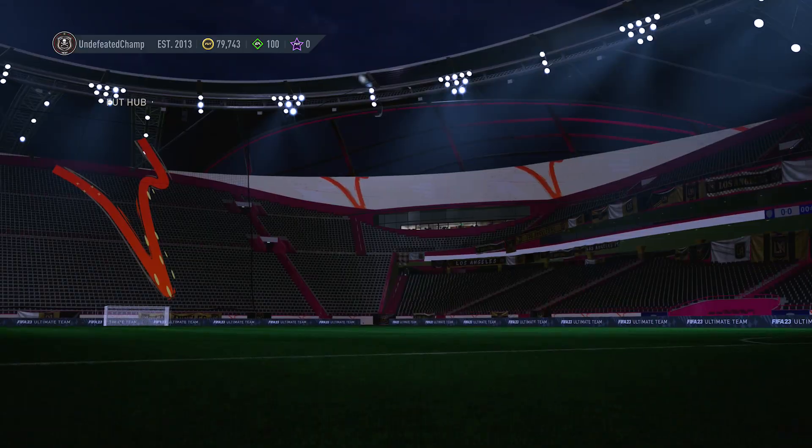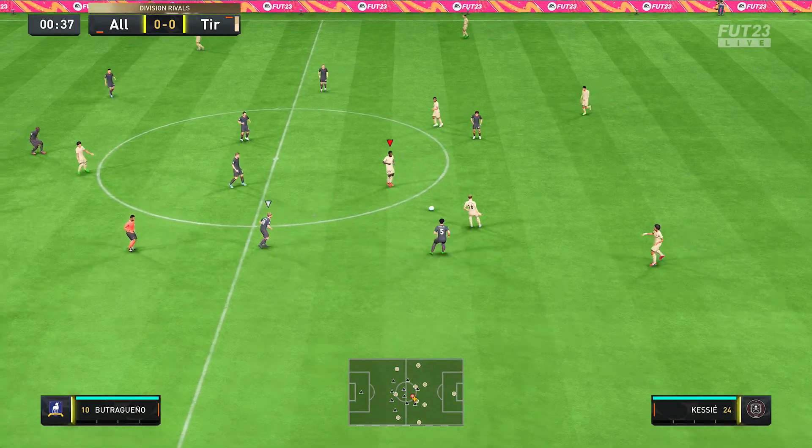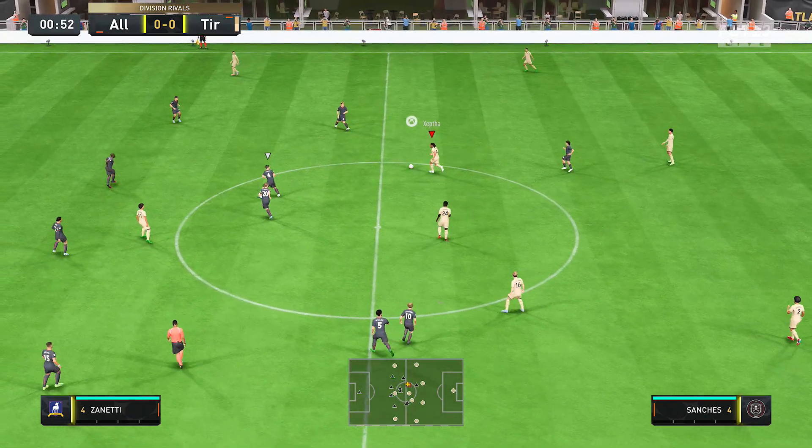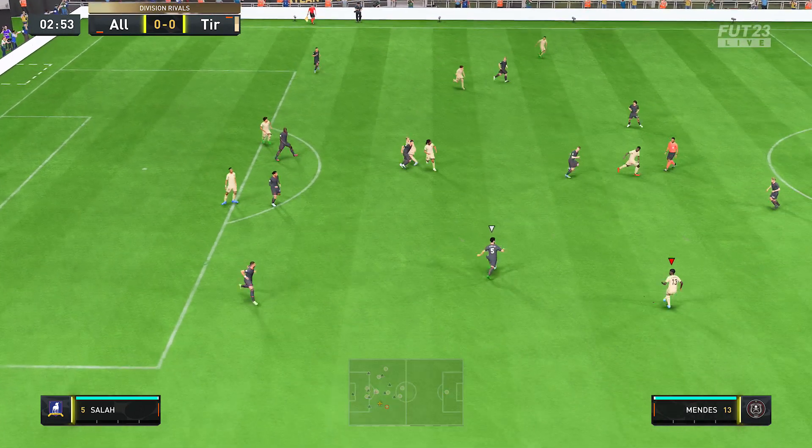This is the team I'm gonna be using him with. We're doing a 4-1-2-1-2 narrow formation. I'm gonna try and force the ball to him, so if I lose possession and miss goals because I'm trying to force the ball to him, I've got my excuses ready.